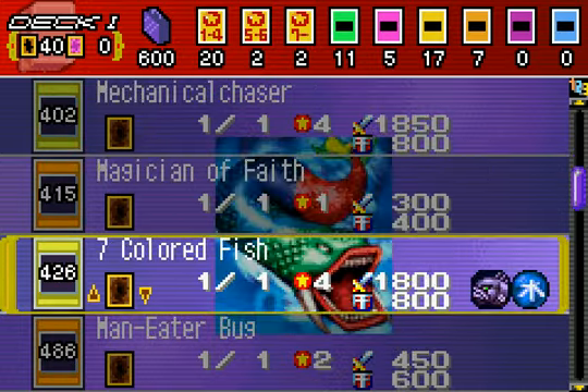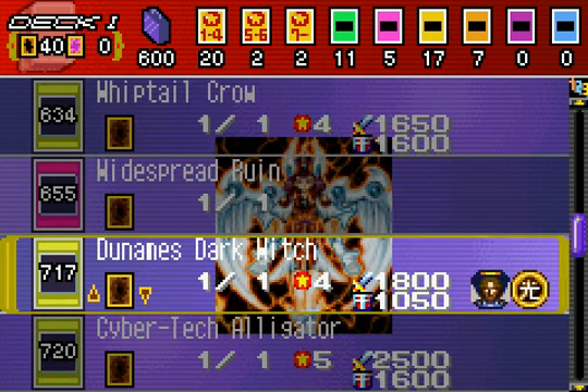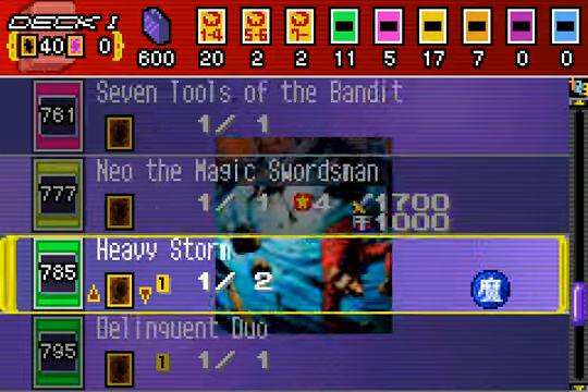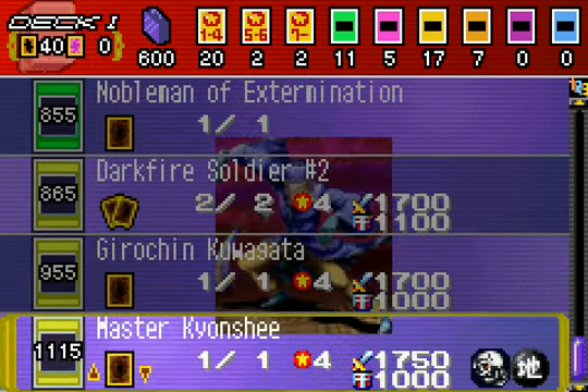I made one notable change to my deck. Wolf Axe Wielder got taken out for Neo the Magic Swordsman. That's just an extra 50 attack points, so that's gonna make a little bit of a difference. That's how my deck looks — pretty neat. It should come in handy, given that the Tier 3 opponents are quite strong.